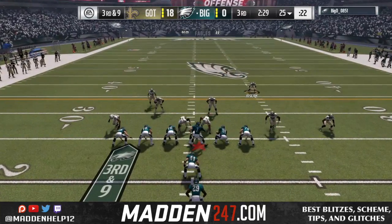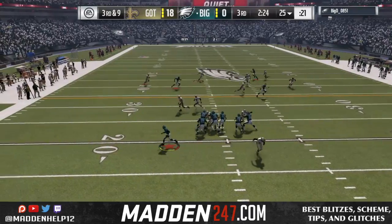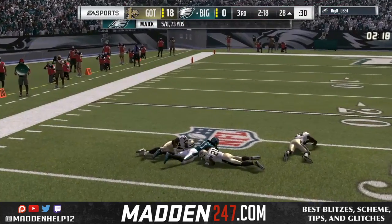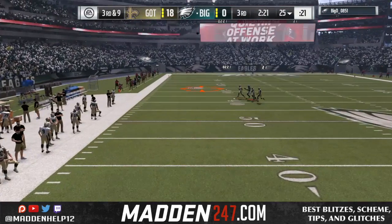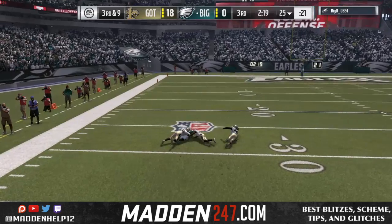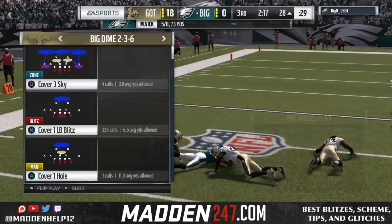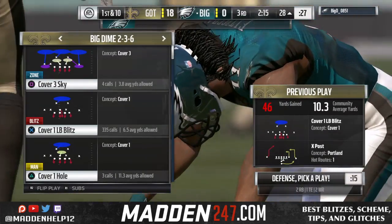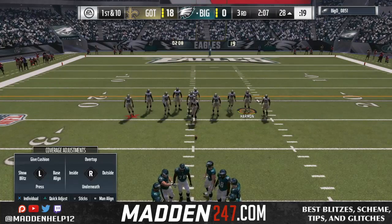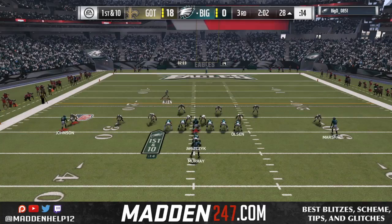He rolls to the left and we send the spy, but the spy can't get there fast enough. There's triple coverage — my guy puts his hands up but doesn't animate to go up and try to pick the ball. The thing clearly highlights but no animation. That's bailout number three. Madden 17 is going to have bum-friendly moments, and this is really where the game just takes over and lets the bum stay in the game.